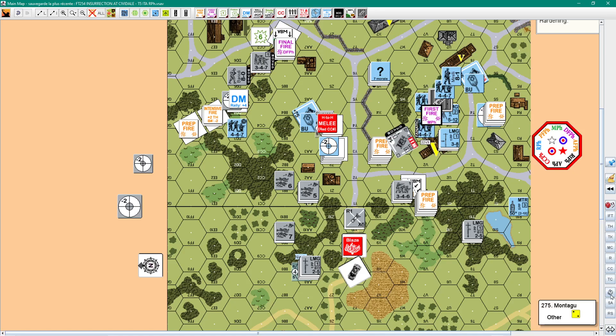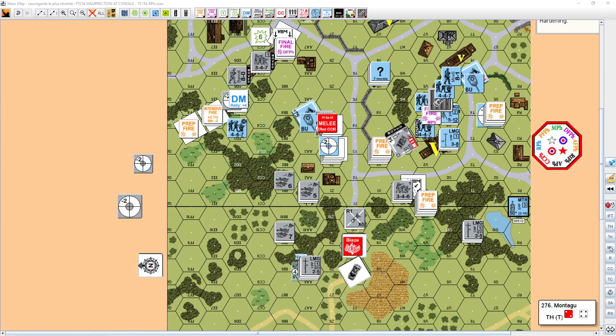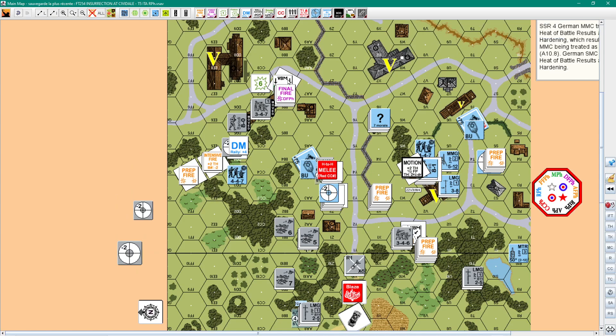The fanatic will try to fish out Panzerfausts. They fire here without the plus two, taking the risk of backblast — eight minus three, they need a five to hit. They miss. They attacked a second one — a one MC, but they are fanatic. They fish out a second one and try again — a five needed, and four is a normal morale check which they pass. They spend ten MP in bypass movement.